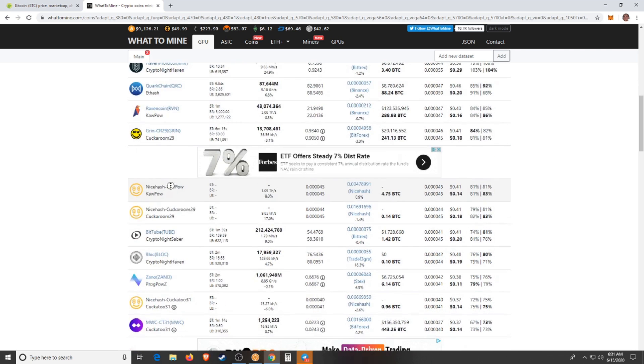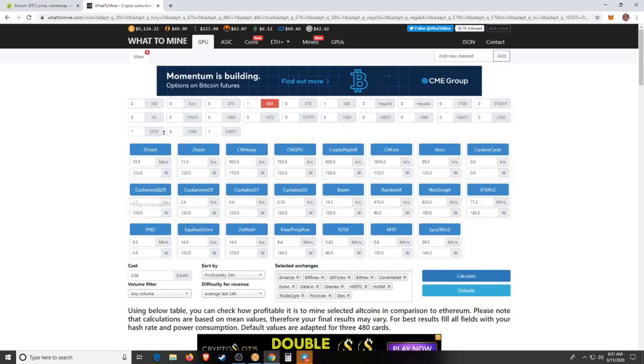There are multiple coins to make money with, so if you're new don't get stuck on just Bitcoin. I'm currently getting paid out in Bitcoin while mining many other coins — I definitely see the value in it. I also do a weekly payout video every Friday where I cover how much money I've made for the week. I'll link the most recent one in the description so you can see how I'm doing with my nine 1070s.